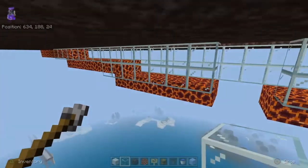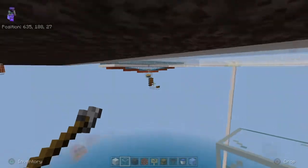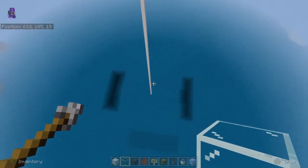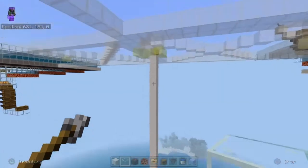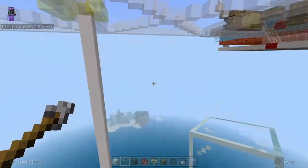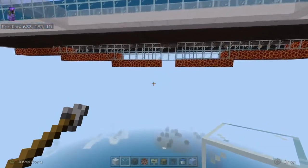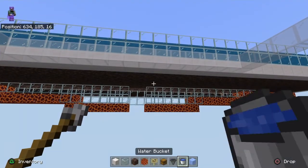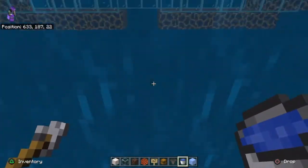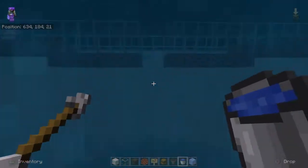The hard part here is you're working from top to bottom, so you're going to have to build yourself some scaffolding or pathways from where you started. Build yourself pathways out to each level where you're working to make it easier. Otherwise you can use the old water trick — place water down, position yourself in it, and start placing your blocks.